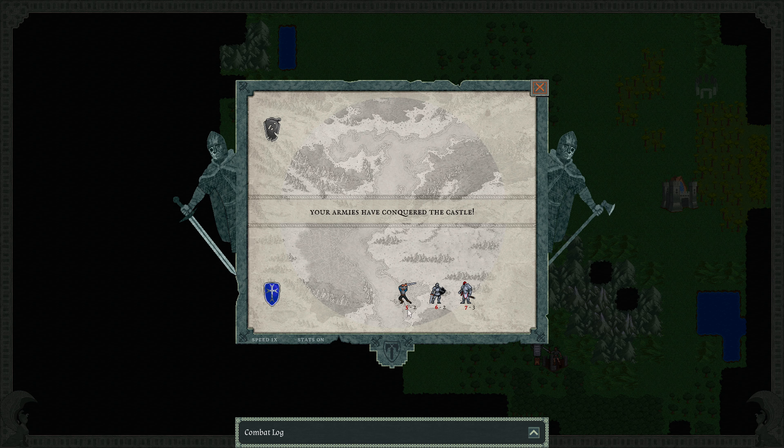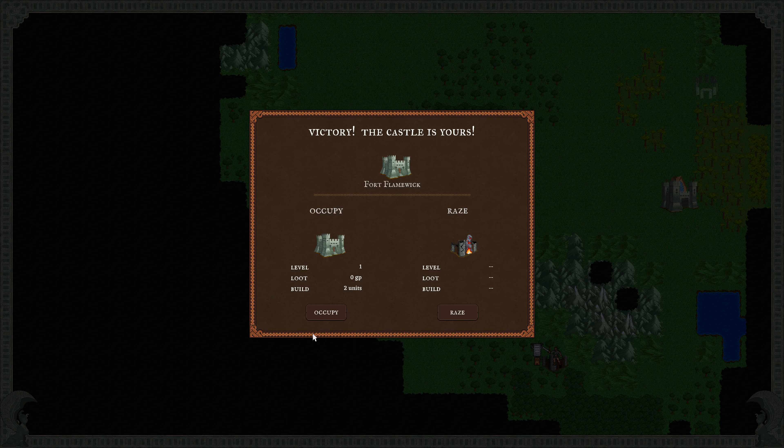Red means there's bonuses. So in our case, the reason why our swordsman — who usually has a strength of four — has gone up to five, and our knight — who usually has a strength of five — has gone up to six, and our hero who has a six has gone up to seven, is because the Knights as a faction get a plus one strength bonus when attacking castles. This is unique to the Knights — it's not anywhere else.